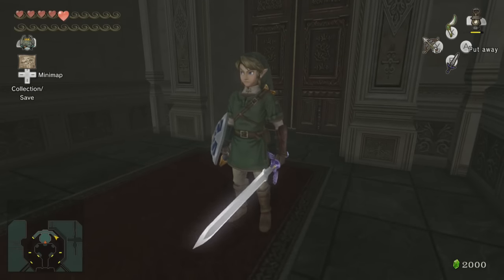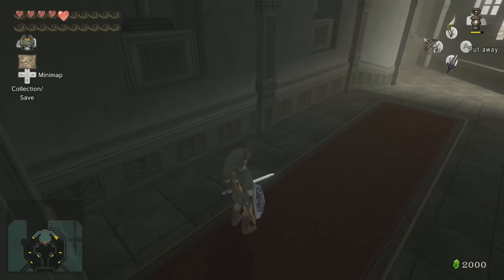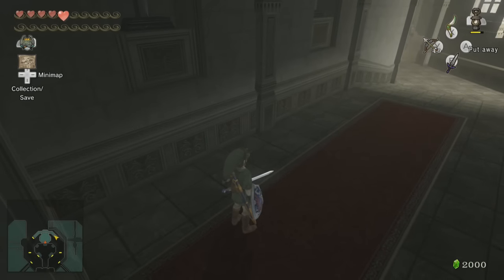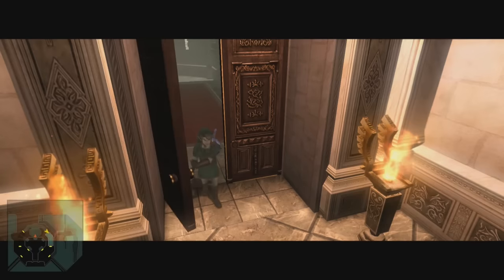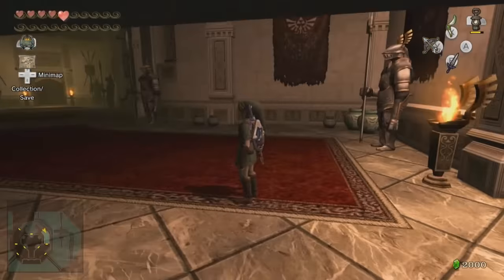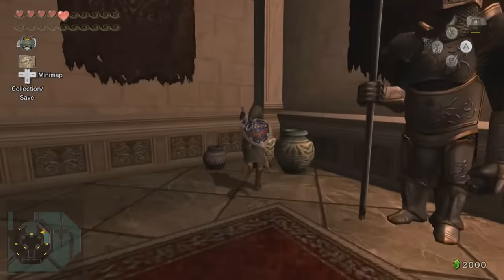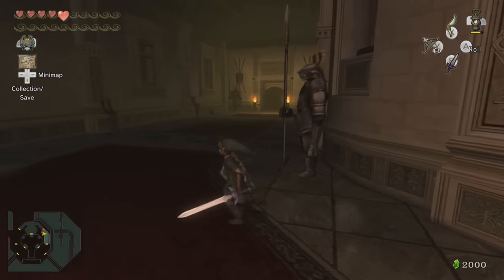Hello everybody, welcome back to Let's Play Twilight Princess HD Blind. In the last episode, we entered the Hyrule Castle dungeon. This episode, we're moving on further inside the castle. I believe we've already taken care of everything outside. Of course, we don't have a compass yet, so we don't really know where any of the treasure chests that we're missing are. Hopefully we get it soon, so I don't have to backtrack the entire dungeon.